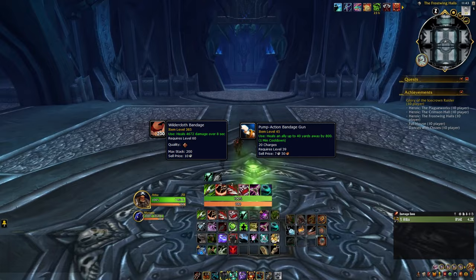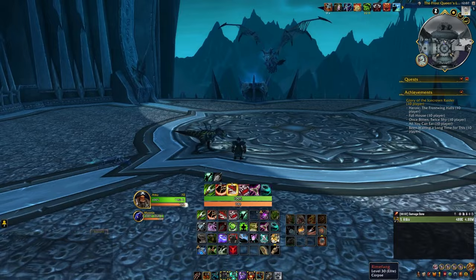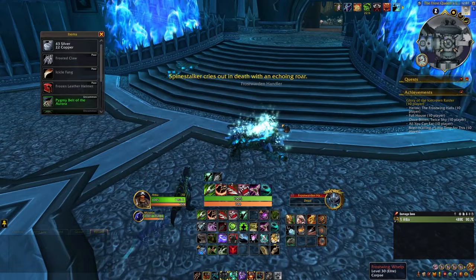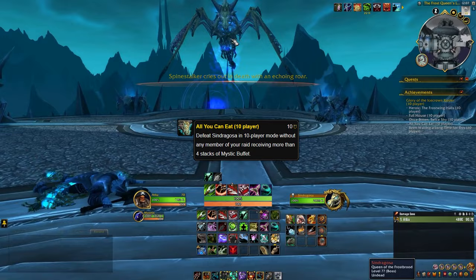After completing Valithria, we will head straight to the exit into the second Frostwing Halls area where we will defeat Sindragosa. Defeat Rimefang and Spinestalker and Sindragosa will come to the ground. Sindragosa presents another one-shot achievement, All You Can Eat, that is received after defeating her. And with that, we are off to the Lich King.